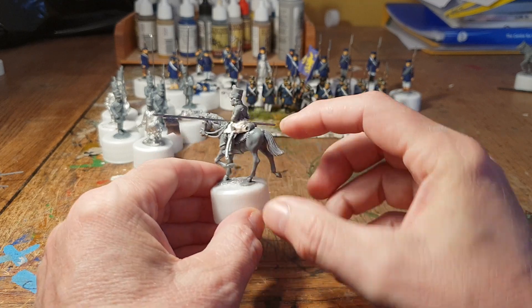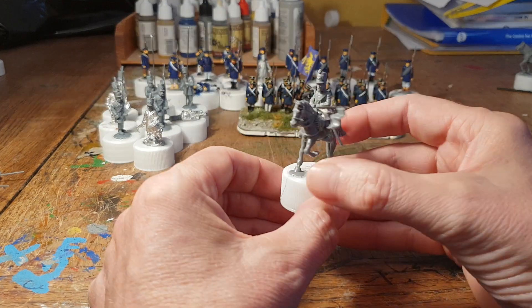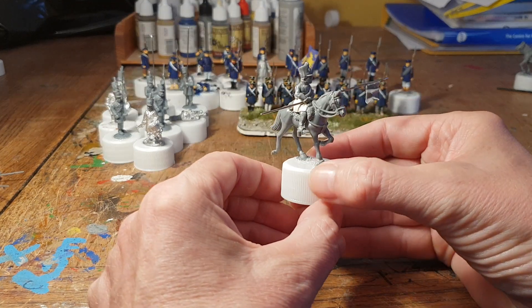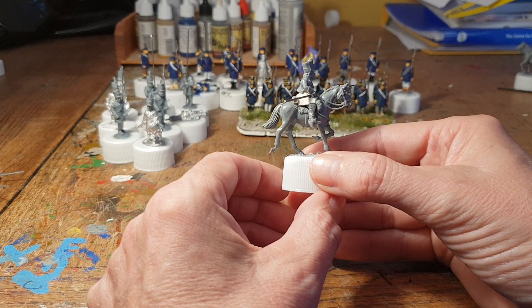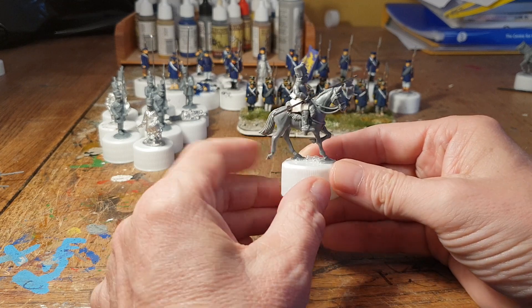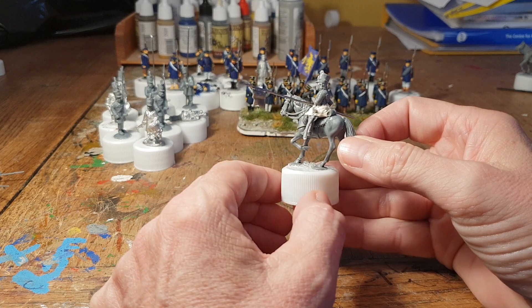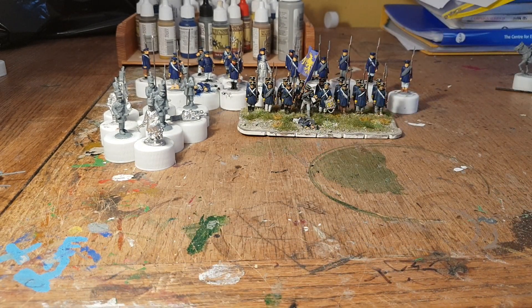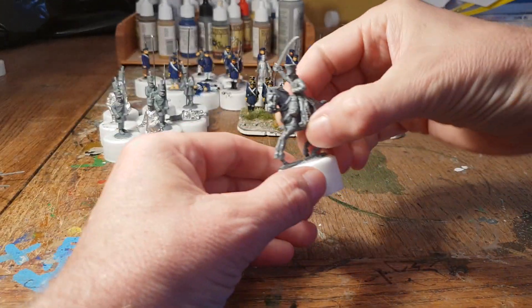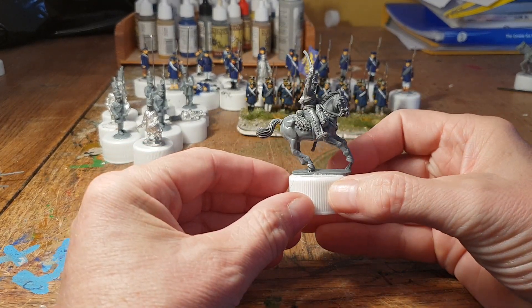The white stuff isn't actually Milliput or anything like that — it's actually plasticine. I really struggle using green stuff, or blue stuff, or whatever you want to call it these days. I use plasticine and then give it a couple of coats with a paintbrush of plastic figure glue — it hardens up really nicely so you can paint it. I really struggle with green stuff and have never been able to achieve much with it.